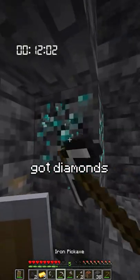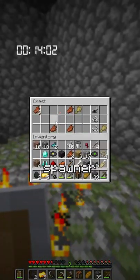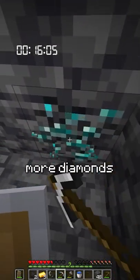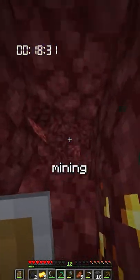Got diamonds, found a spawner, got some more diamonds, made diamond boots, found another spawner, got some water and more diamonds. Made a diamond pick, made a nether portal, lit the portal, and started mining in the nether.